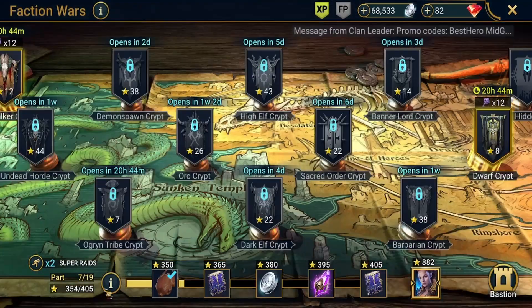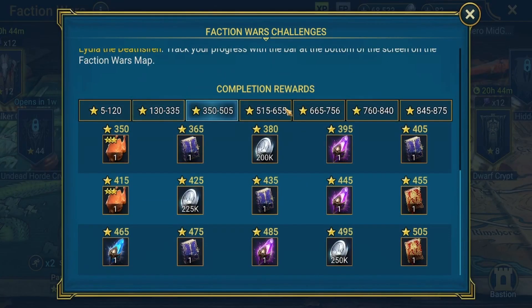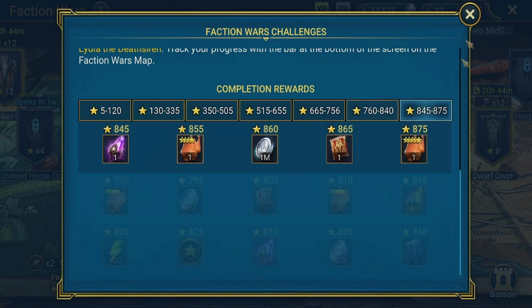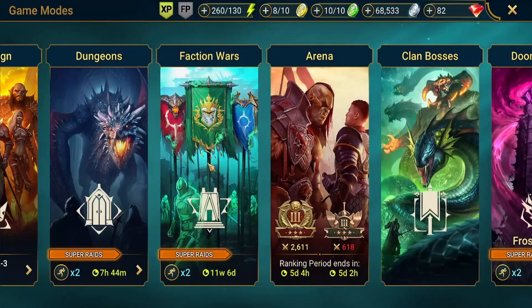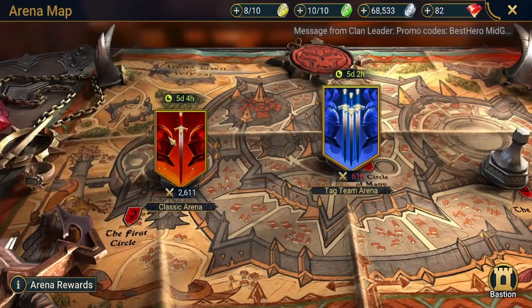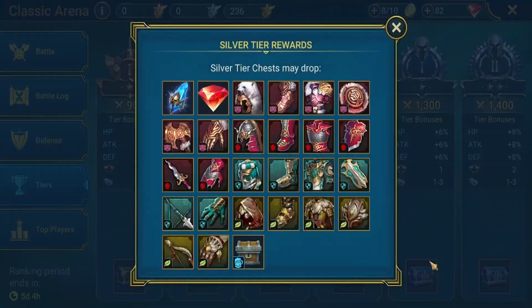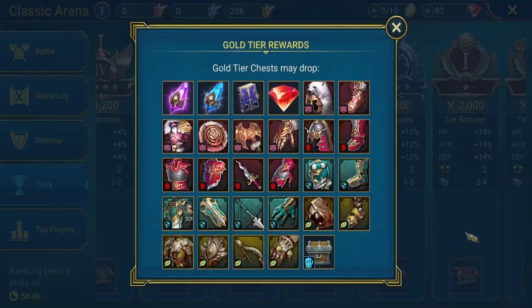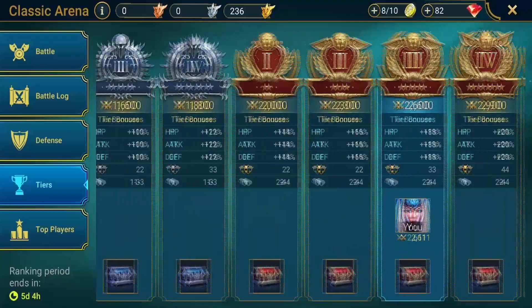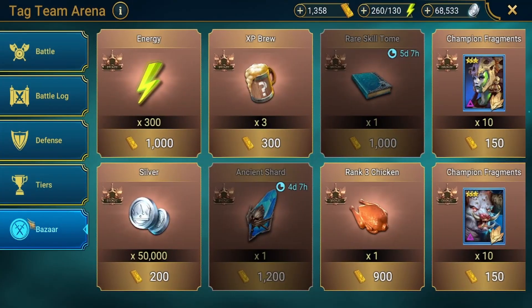You can also get ancient shards from faction wars — if you quickly check you can see in Elion you can get a couple of ancient shards and start getting other shards as well. In the classic arena, if you finish all of bronze you get an ancient shard; finishing silver gives you a potential ancient shard; and finishing gold is when you start getting void shards.